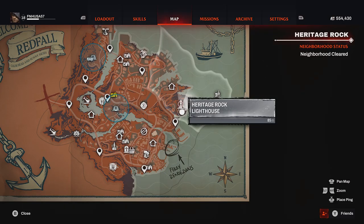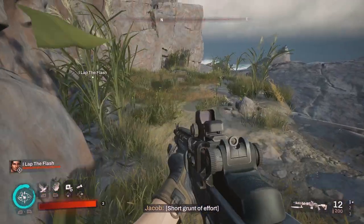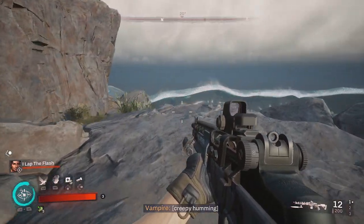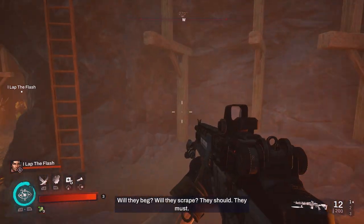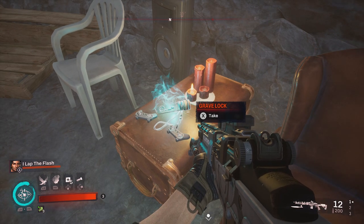For our next two collectibles, you will be looking for the Heritage Rock lighthouse. Follow the path up from the previous collectible and you'll end up right outside of this museum. Go to the right side of this museum and follow this path around till we reach a cave. Note that for some reason we are not encountering any enemies in this video, so you will probably have more enemies than we do. Once you find the cave, come in here and go to the right-hand side — on top of this storage trunk will be your grave lock.